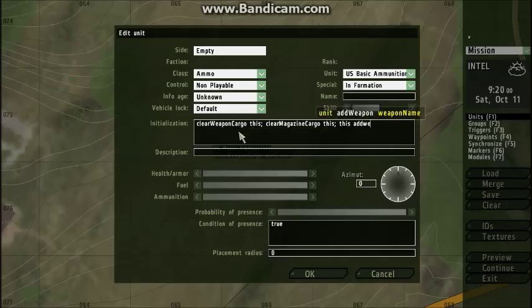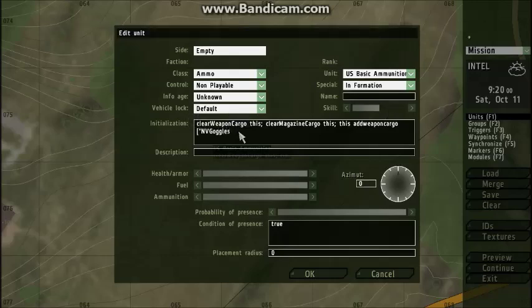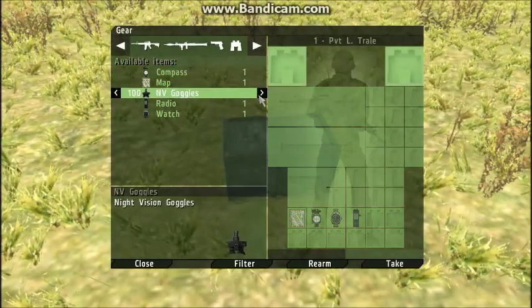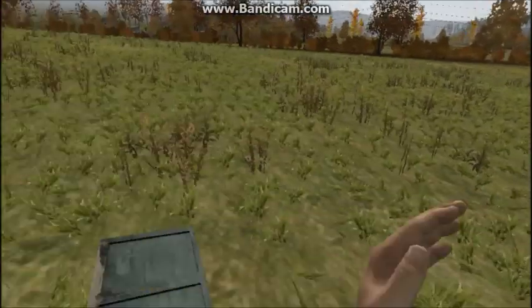If you want to add something like night vision goggles — say you're doing a night mission — it's the same thing: 'addWeaponCargo', 'this', then 'NVGoggles' in quotes, comma, then the amount. We're going to put 100 because that seems fun. Semicolon. Go up to the box and there are now 100 night vision goggles in there, so if you're playing with 100 people you're all set.